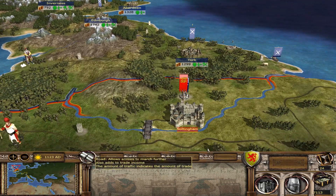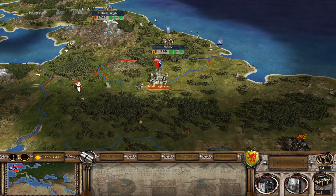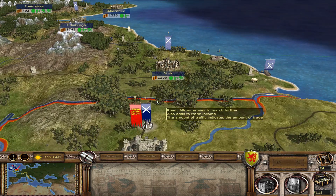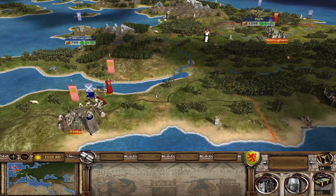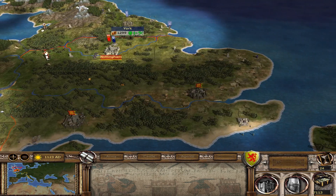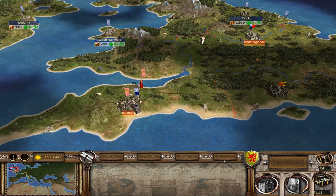I'm pretty sure that this is their main force in Nottingham. So they have to make a decision here — either hold Nottingham, prevent the army from the north, or retreat down south and prevent the king's army from cutting out all these southern settlements. Either way, whatever decision they make, it's going to be good for me.